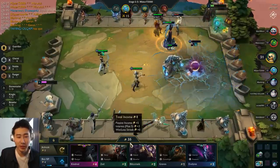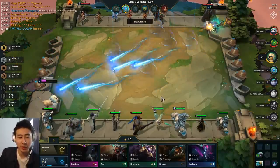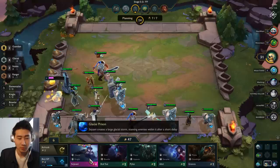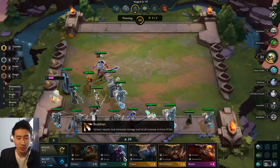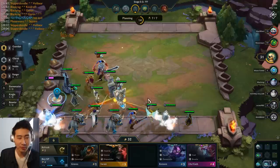The Spear of Shojin has to be one of the best items on Ash. With the Recurve Bow going into Guinsoo's, that's kind of what I'm going for. I'm sitting at 35 — I should have kept myself at plus 40 gold. It looks like we're going to go for Glacials because we're getting more Glacials — the Nobles are not as good. Then yes — three-star Volibear!